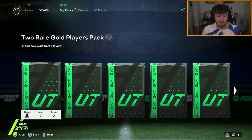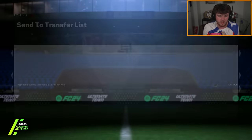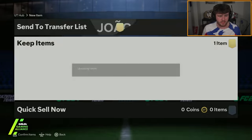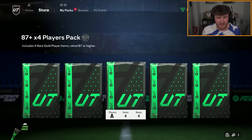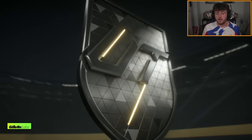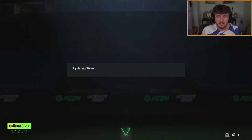We've got an 85x2 first. No blue, feels bad, at least it's tradable. Rubendish — no. Irene Paridi and Joao Cancelo, brilliant. We have an 87x4. No blue again.